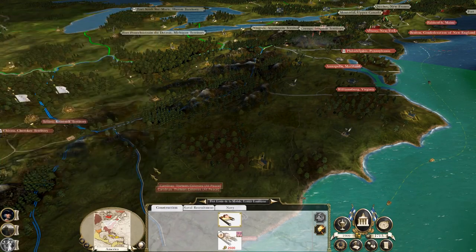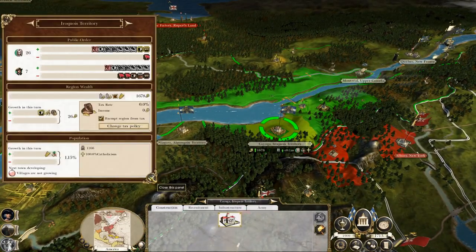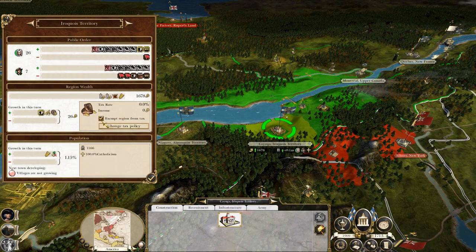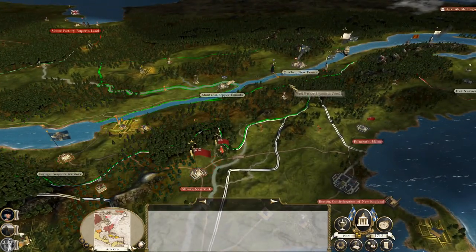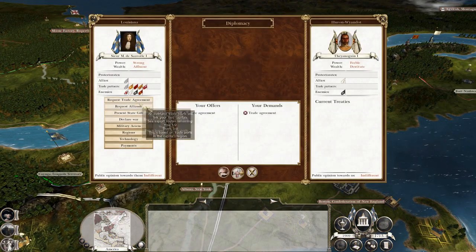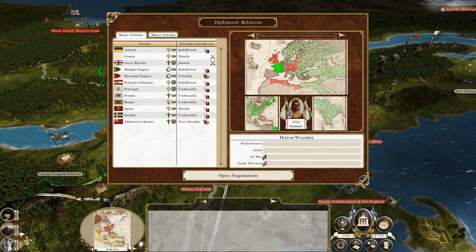We don't have Division of Labour because we haven't got the next tier of school. Villages are not growing, even with no attacks. Not quite sure what they want to achieve. No attacks with the Huron - good stuff, because I have no intention of attacking them yet.